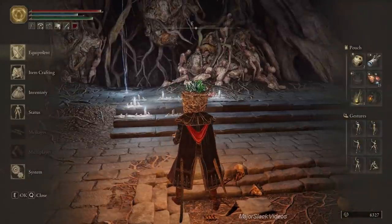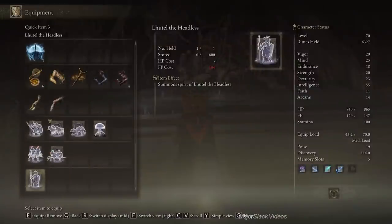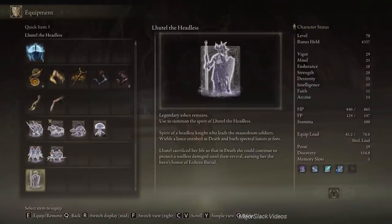We now have Lutel the Headless — Legendary Ash Remains. Used to summon the spirit of Lutel the Headless, a headless knight who leads the mausoleum soldiers, wields a lance, and is robed in death. She puts death blight on enemies, although very few enemies are actually susceptible to death blight. But she's a total tank — real tank — and she bops around all over the place. She's hard to kill, so this is a great Spirit Ash to have, especially for boss fights.